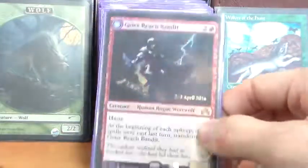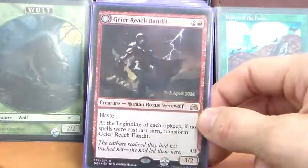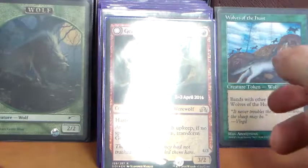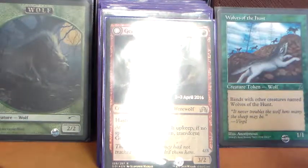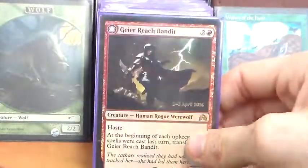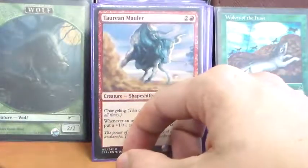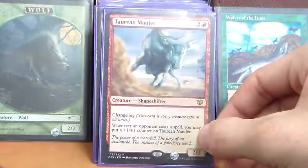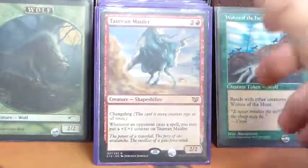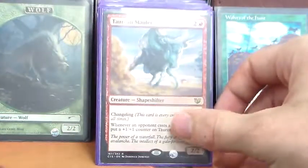Geier Reach Bandit is another really sweet werewolf from Shadows — it's a 3/2 haste for 2R. It transforms into a 4/3, and whenever a werewolf comes into play under your control, you may transform it. Just insane. Tangleclaw Werewolf is a werewolf by technicality — a 2/2 changeling for 2R, so it has all creature types. Whenever an opponent casts a spell, it gets a +1/+1 counter, putting some penalty on our opponents casting spells and maybe allowing our werewolves to transform.